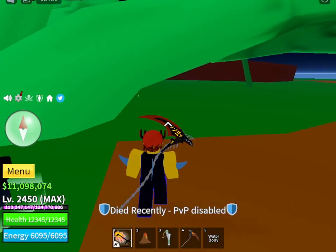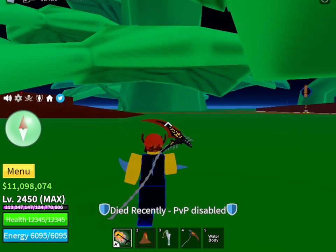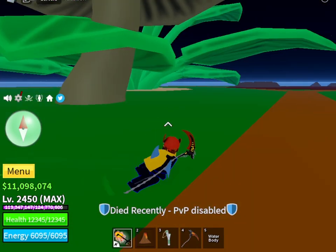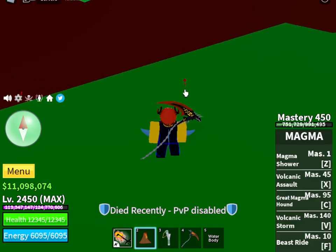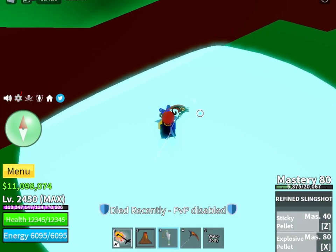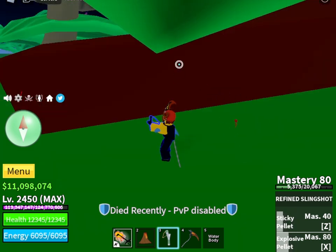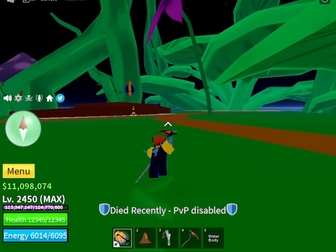Now we go into the red flower. Here's the first spot. Keep in mind that a flower stays there if someone hasn't picked it up yet. Once it spawns and gets picked up it will disappear, just like this one. Here's the second spot.